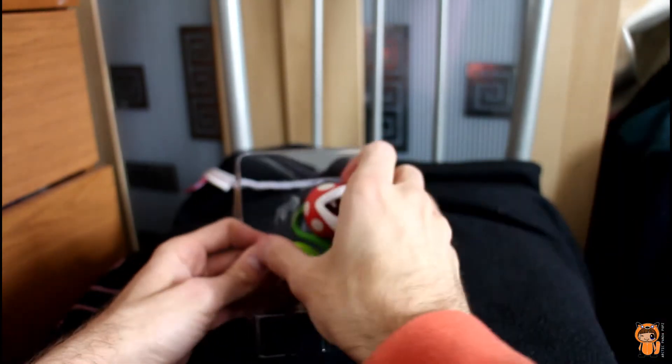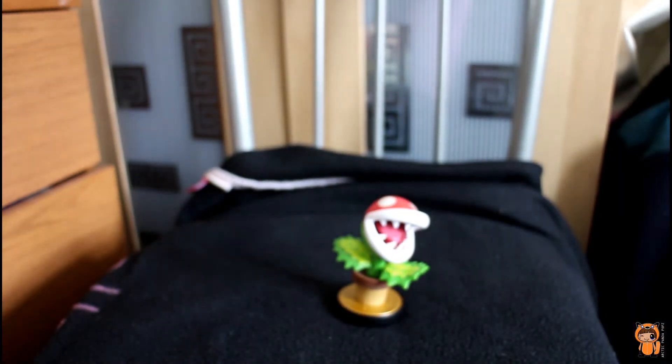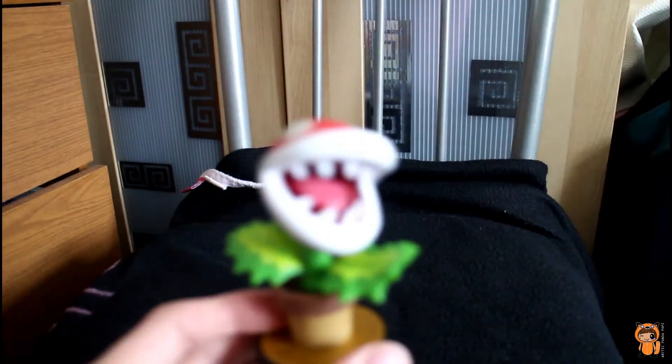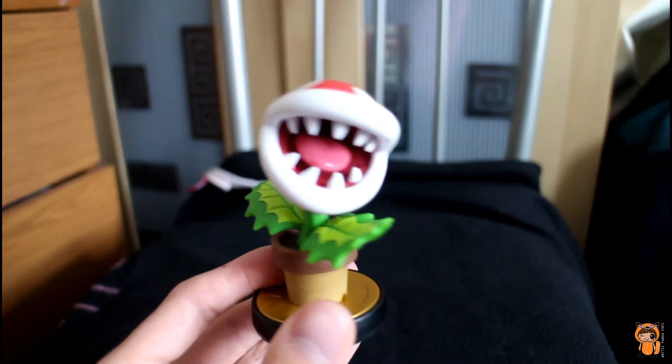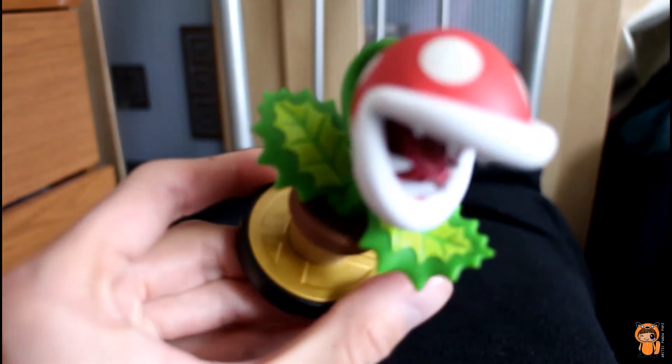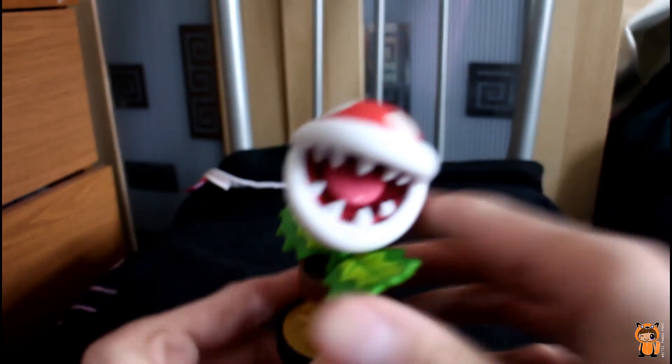Looks like a good solid figure. That's Piranha Plant — let's do a close-up so you can see all the details. It's got a bomb, and you can see on the bomb that's the Smash Bros. logo. So you can see that's part of the Smash Bros. collection.